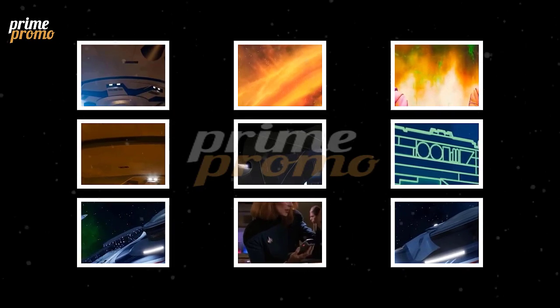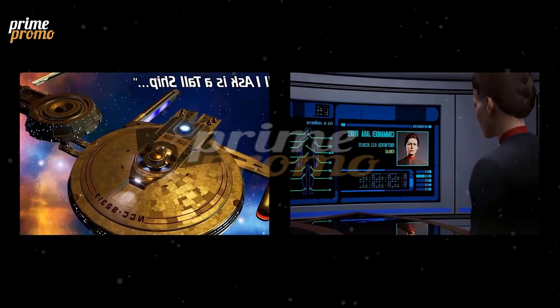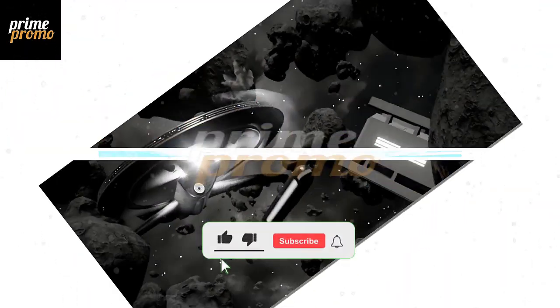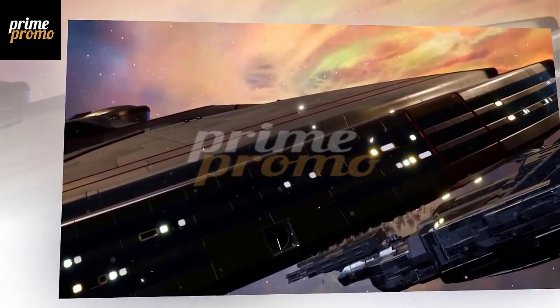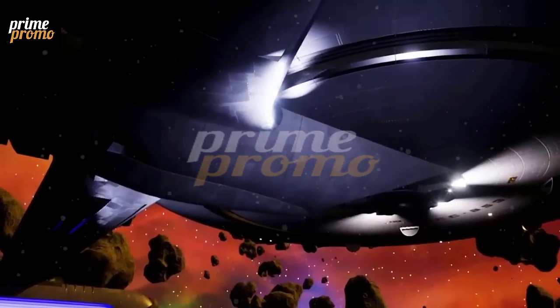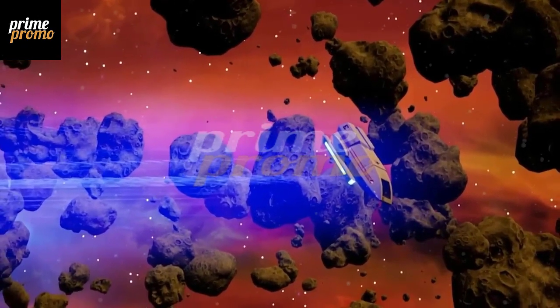The bridge module, on the other hand, resembled the starships of the Miranda class and was most likely a Miranda-class bridge module incorporated into this new ship design. Curiously for the Centaur class, the shuttlebay for transport craft and other auxiliary vessels was not situated at the back of the vessel, but rather at the front. On the top of the saucer section, the shuttle bay faced forward — extremely unusual for Starfleet's starships.